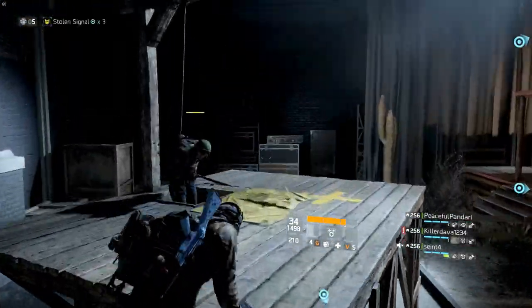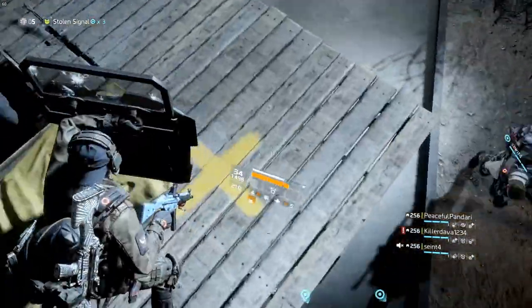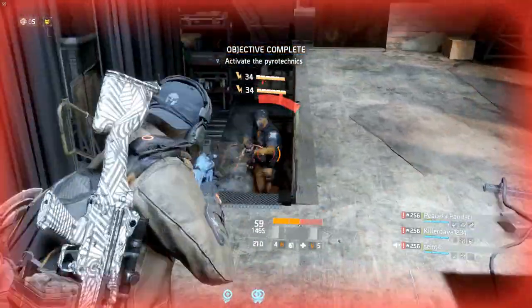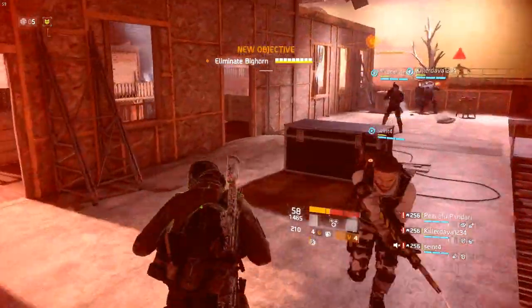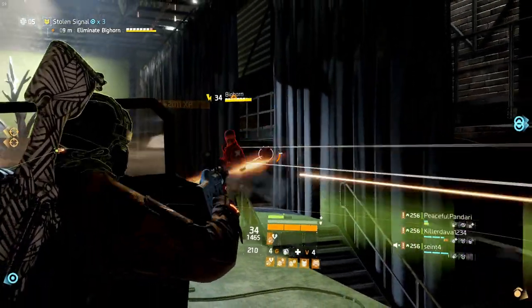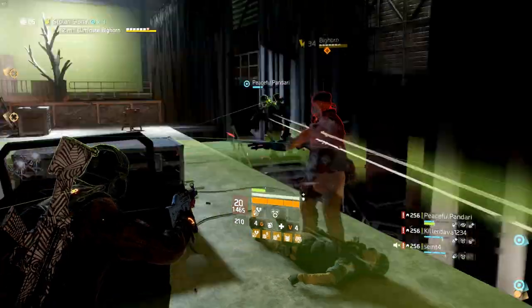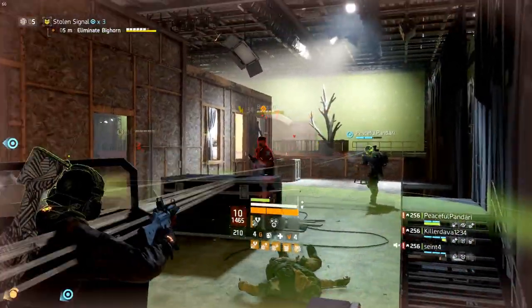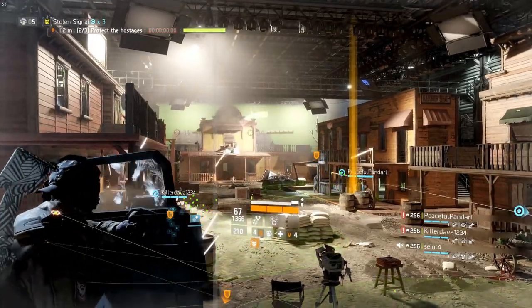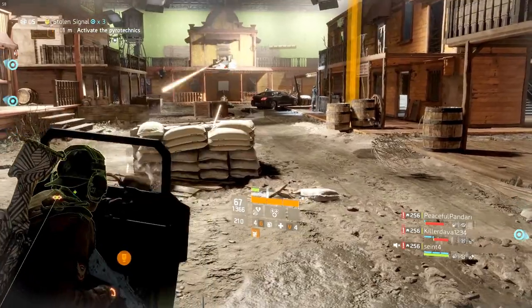Then return to the hostages to prevent Bobcat's second attempt from killing them. After successfully protecting the hostages with your ballistic shield, activate the pyrotechnics on the right, similar to the first time. The next rusher, Bighorn, will show and he will try to take you down — handle him similar to the encounter with Jackalope. Once you've killed Bighorn, take positions and protect the hostages one last time. When successfully activating the pyrotechnics in the middle, draw out Bobcat.